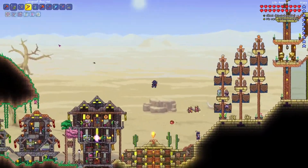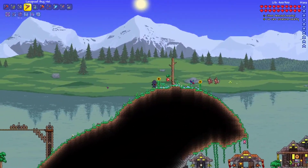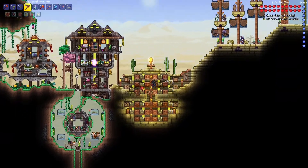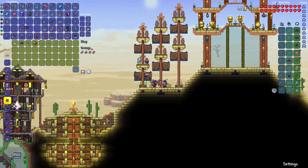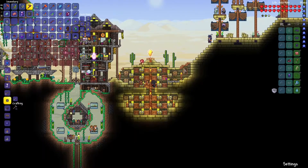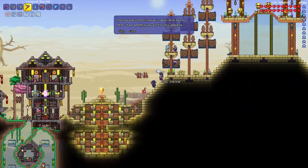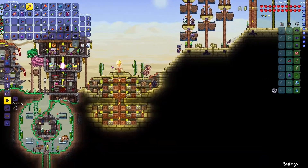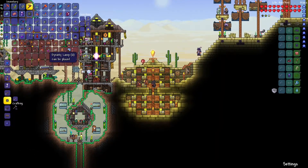I'm pretty sure we have some chalices, but I'll have to check, and I think we might already have the DPS meter as well. Actually, I'm not seeing the DPS meter, so maybe we can pick one of those up just to have it. I actually don't think we have chalices either, so he's not all bad. Definitely grab some chalices from him, because those are kind of fun to throw in builds here and there - a nice addition to the pots and books and stuff that we normally have.